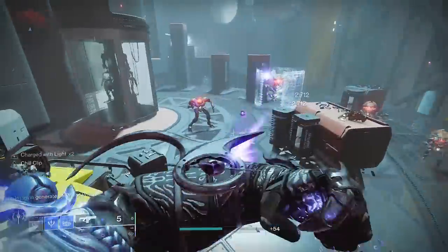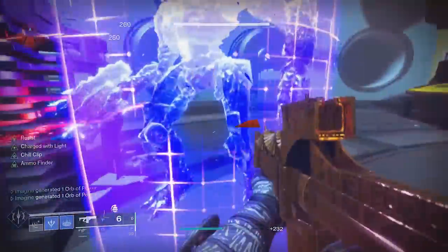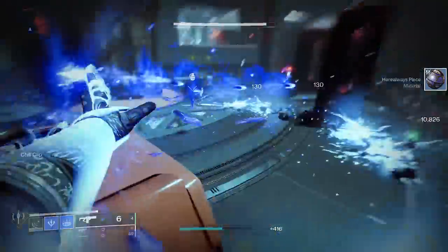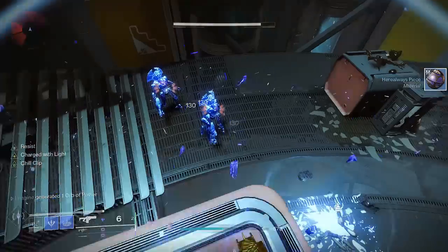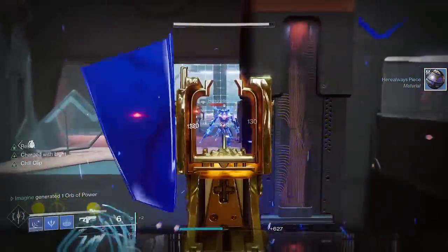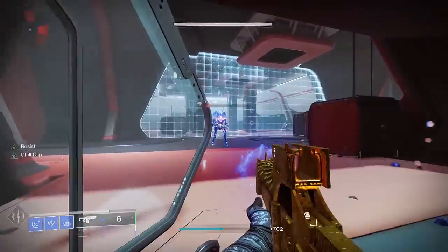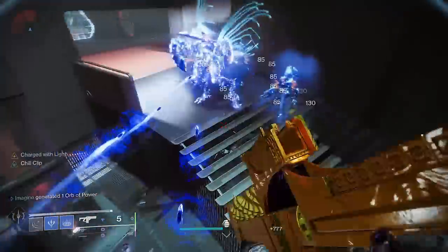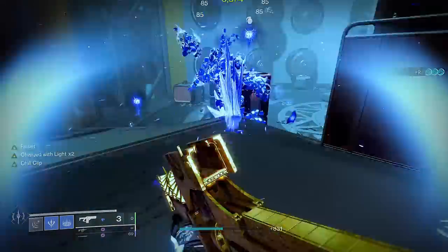It's not always easy to get a 2-kill collat with a fusion, especially at long range. In that case, you have two options: either fire 2 shots, or take advantage of your second Charge with Light stack from Stacks on Stacks. In the event you can't get a collat with one shot, get a single kill instead, and then cancel the recoil with a turret throw using your other Charge with Light stack. Afterwards, you can get another kill to bring yourself back up to 2 stacks. Remember that this will put you a little bit in grenade energy debt since you threw 2 turrets and only got 2 kills with the fusion total.